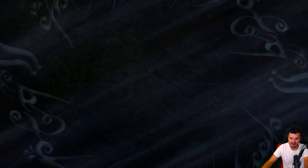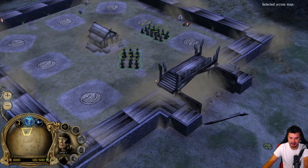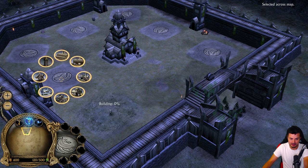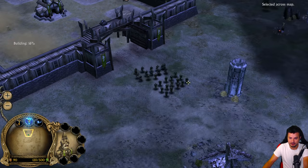We have eight settlements outside on this beautiful map. And this ladies and gentlemen is the Rohan Castle. We have of course some peasants and resource buildings - those mills. Let's build two of them. And we can also recruit Myriadoc Brandybuck.